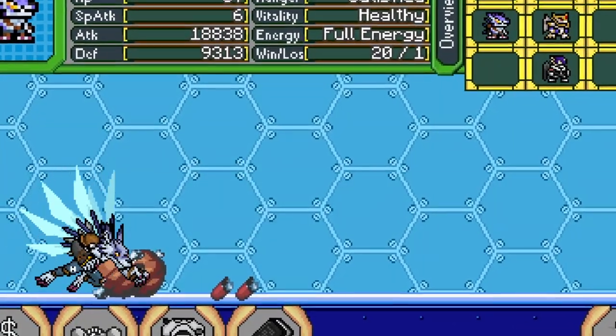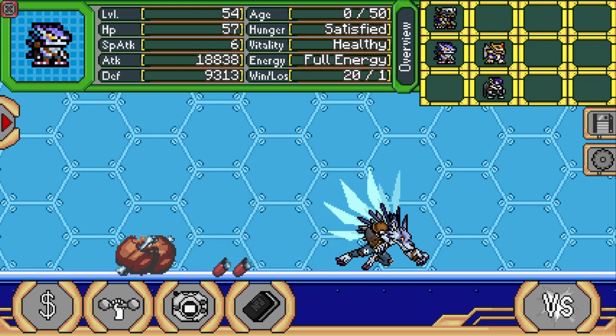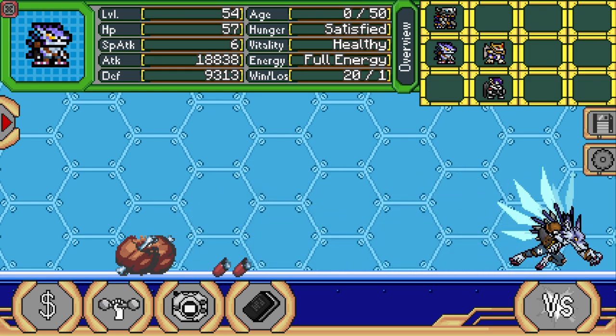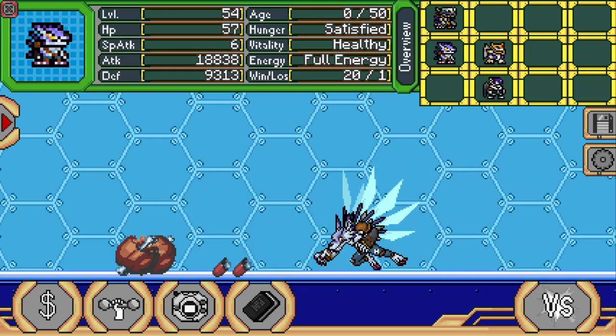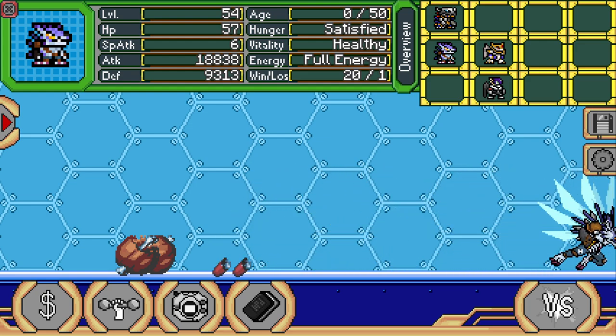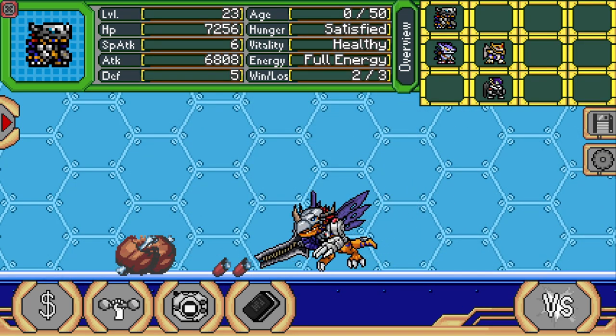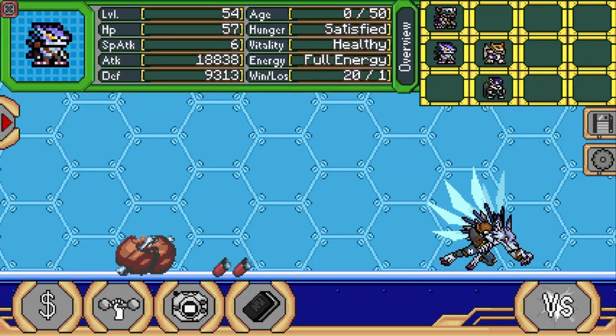Boys and girls, today is the day that we're getting Omega Mon Alter S. This is really cool because we need two amazing Digimons: Crest Garumon and Blitz Greymon. In the last episode, you saw that we got this amazing War Garumon and also this amazing Metal Greymon, and now we're going to evolve them into their next form.